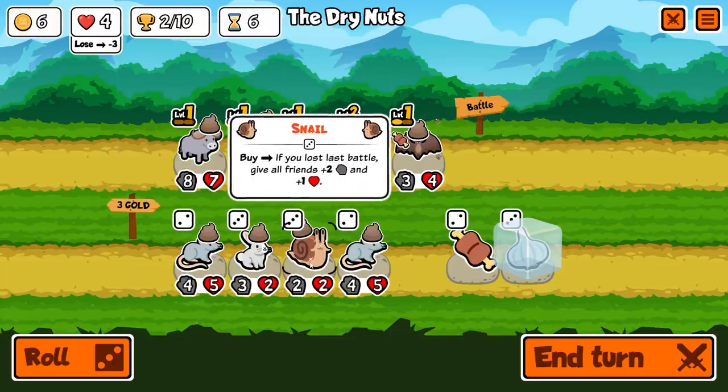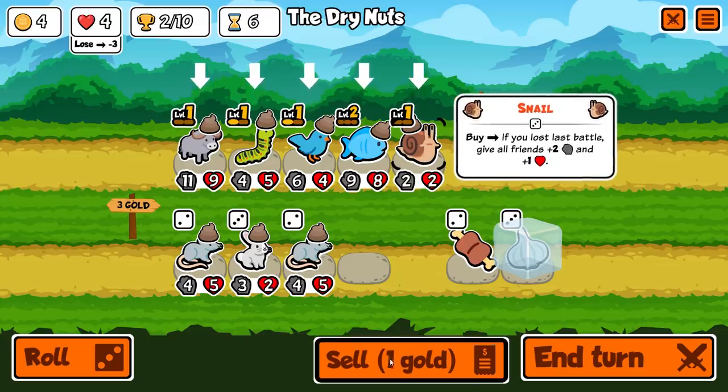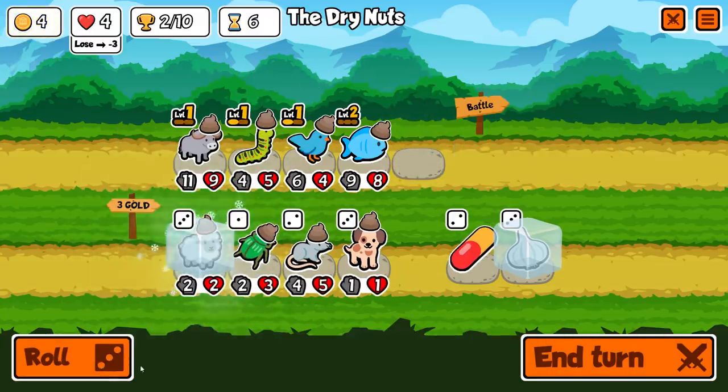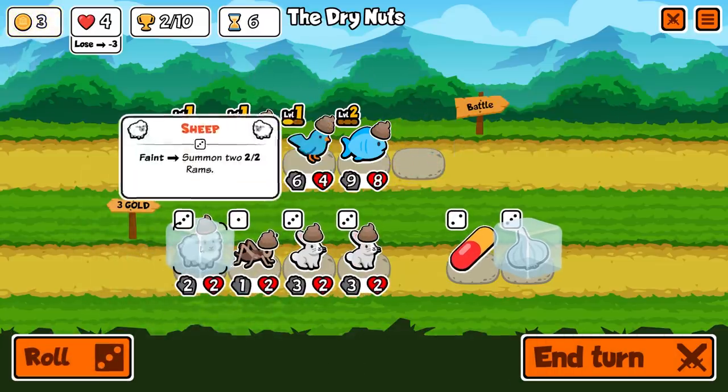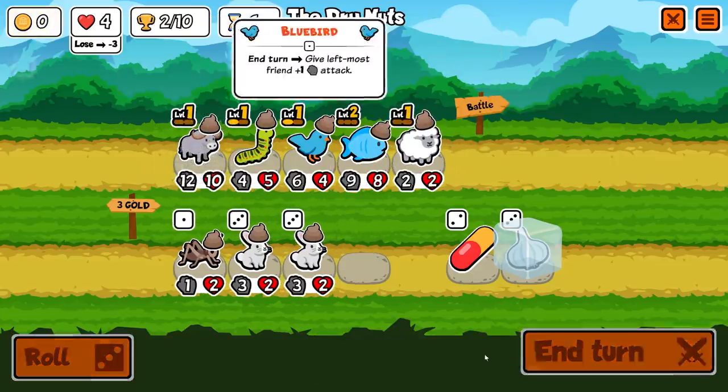We're going to add those together, and we did also get a snail. I'm actually going to remove the bat and put the snail up — he's going to give everyone a nice hearty boost. I kind of forgot that for the buffalo, I need to be buying and selling things. I'll probably end up throwing a sheep up front just for something to slow the enemy down a little bit. That's going to be a nice boost — the fish is now up to 12, 10 — 13, 10.